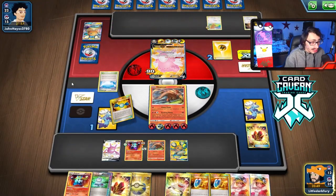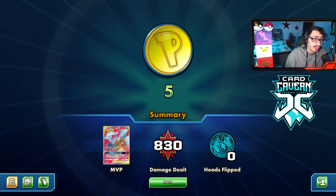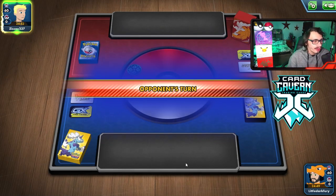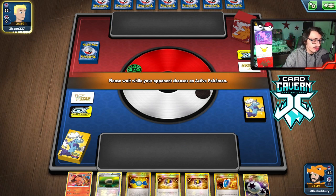We won! That was scary — that Blissey was absolutely stacked. But Reshizard put in a lot of work, that's why I'm playing it. Heatmor doesn't always do well by itself. We lost the coin flip for the next game. We're up against another deck — could be a Welder deck. This is a great hand: we've got Ultra Ball for Dedenne/Crobat plus Ultra Ball for Emboar.